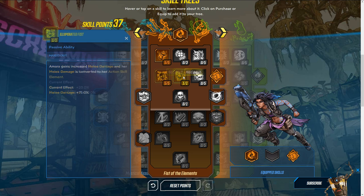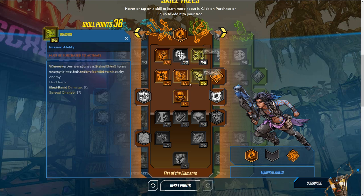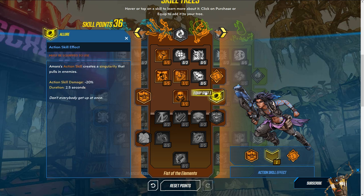You can grab this single skill here too. A good thing to note about Amara's skill trees is that you'll be putting a decent amount of points into two different trees. This skill is very good — increased gun damage after grasping an enemy is solid, plus there's that instant reload. After that, get this augment right away; we'll switch it out later but it's better than the original. Also grab this action skill effect here.